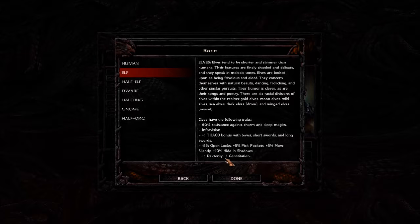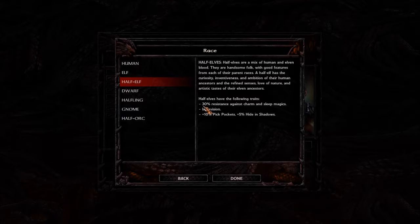Elf stats are plus one Dexterity and minus one Constitution, so you won't have much Constitution, but plus one Dexterity is pretty great. Moving on to Half-Elves — they're elves that bred with humans. Half-elves get 30% resistance against charm and sleep magic, infravision, plus 10% pickpockets, and plus 5% hide in shadows. My suggestion: if you're going for an elf, go true Elf. Don't bother with Half-Elf — you lose the plus one Dexterity bonus but keep the minus one Constitution penalty.